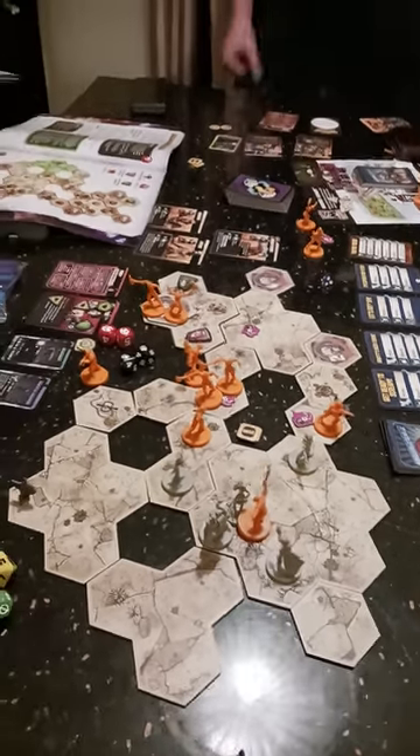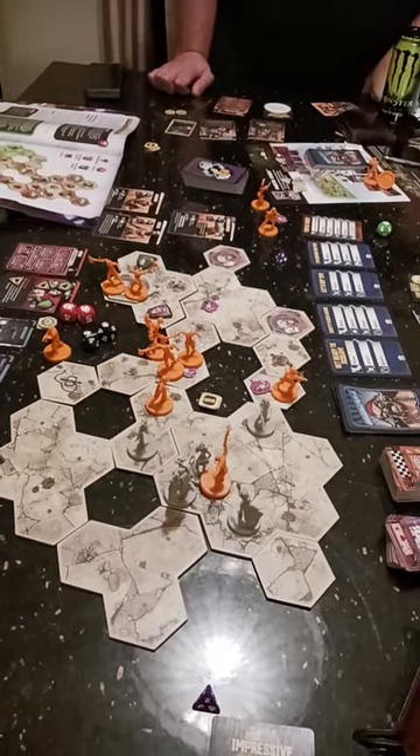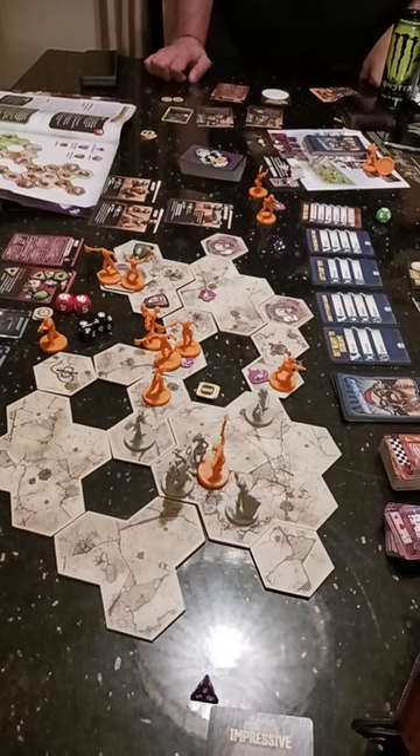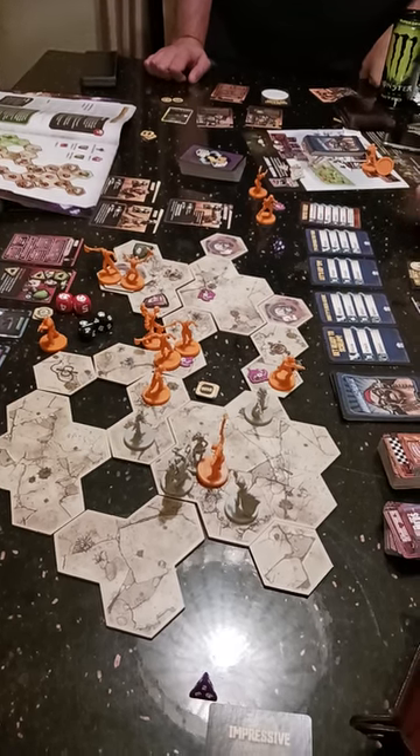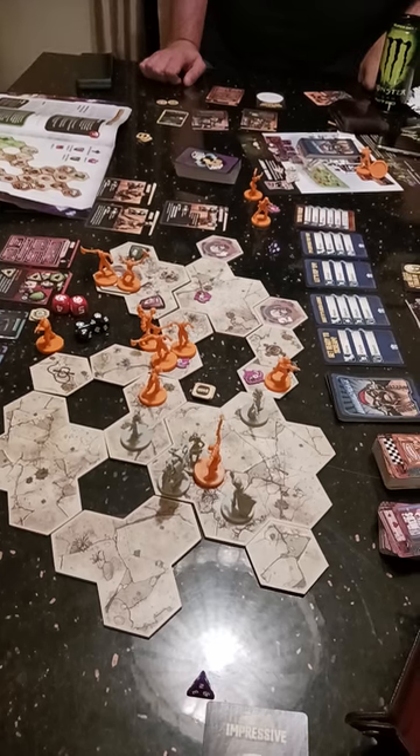Badass Psychos are generally easier to hit but they also take a shitload of damage. The regular psychos — once you start shooting at them they start dodging and rolling and stuff, then they get in close range and you hit them with a shotgun. All the death symbols are just like attacks.